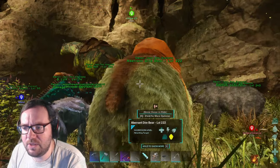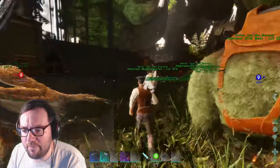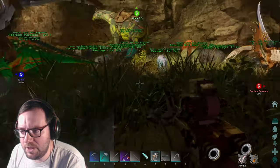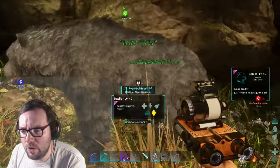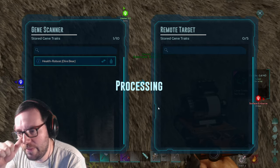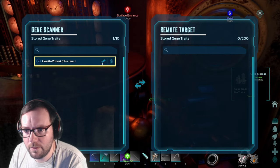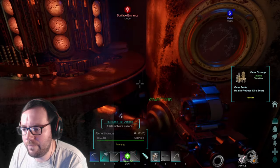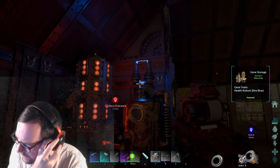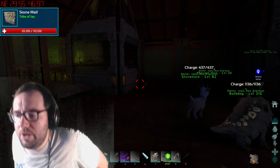We've got the new dire bear with an ascendant saddle, let's go. I should paint the saddles blue. Also, the gene scanner - I never extracted the data. You go in and hit extract - that's how it works. We got 'health robust' for the dire bear.